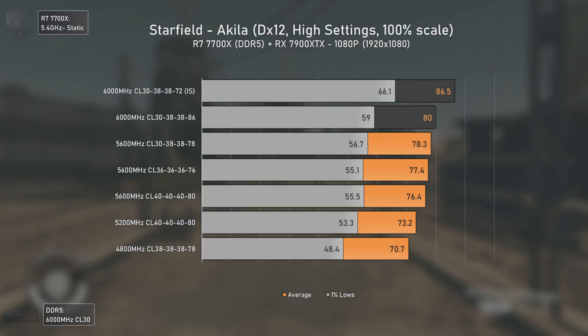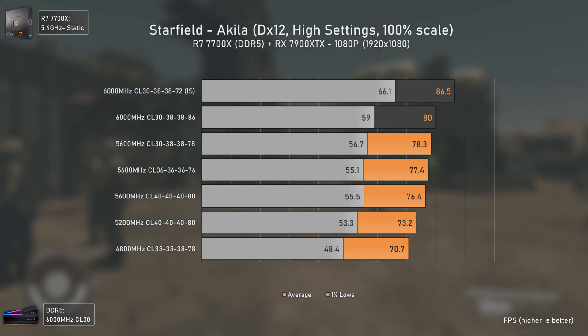We'll start with some 1080p benchmarks using my Ryzen 7 7700X and the RX 7900 XTX. I know nobody in their right mind would use a high-end build to play at 1080p high settings, but I need this lower resolution to mitigate any GPU bottleneck and show the true potential of different RAM frequencies. This test can only be done properly when you're in a CPU/RAM bottleneck, not a GPU bottleneck. The numbers at 1080p will be exactly what you'd see at 1440p in this scenario.